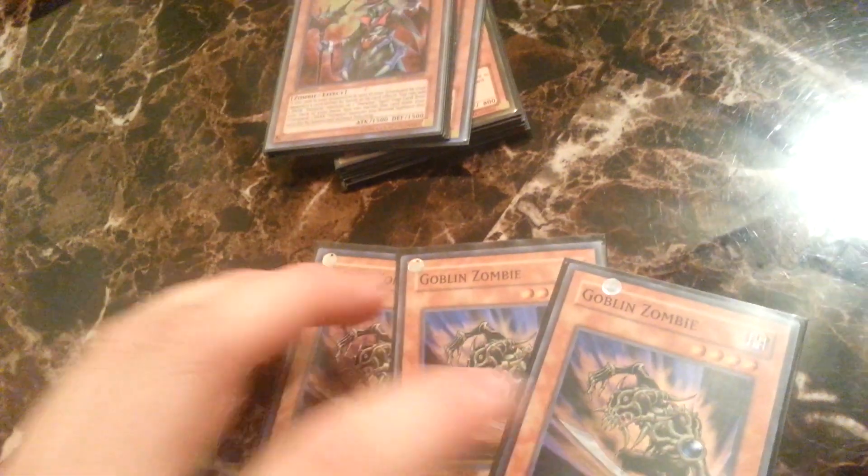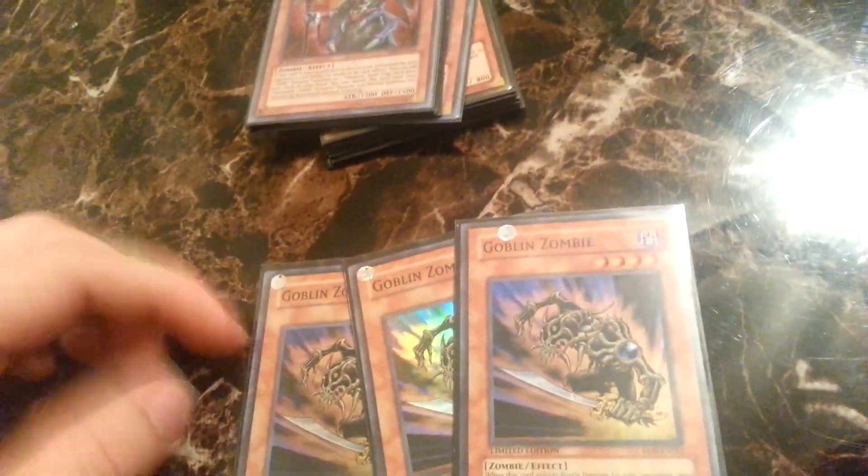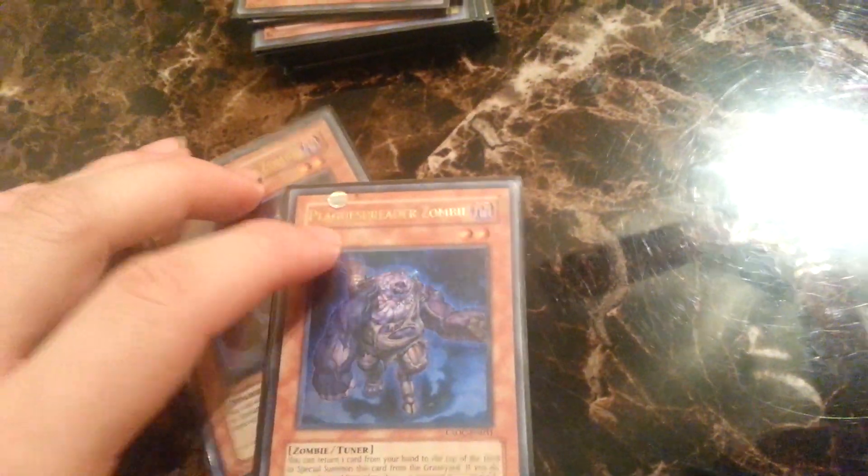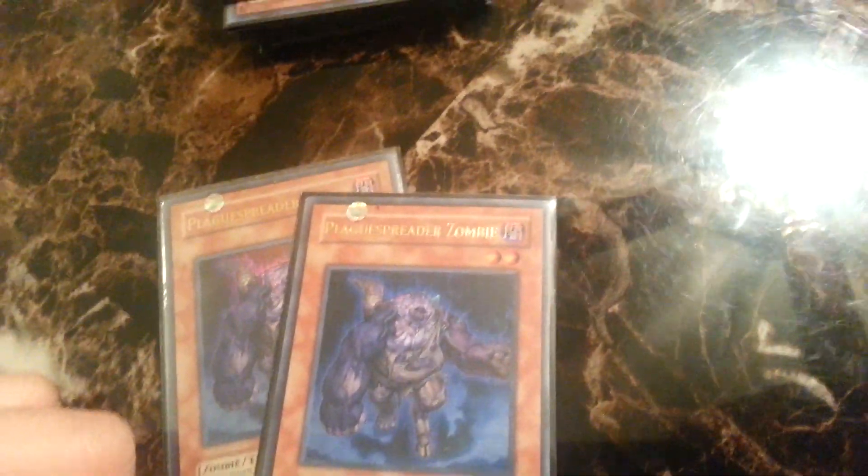Three Goblin Zombies, because they're your searchers of the deck — they search anything in your deck. Don't think they won't search for Sorceress, but that's fine. He's just so damn good, especially if you use him with Transmodify, which I actually do. Two Plague Spreaders — I know he's up to three, but two's fine because you can search him with Goblin.